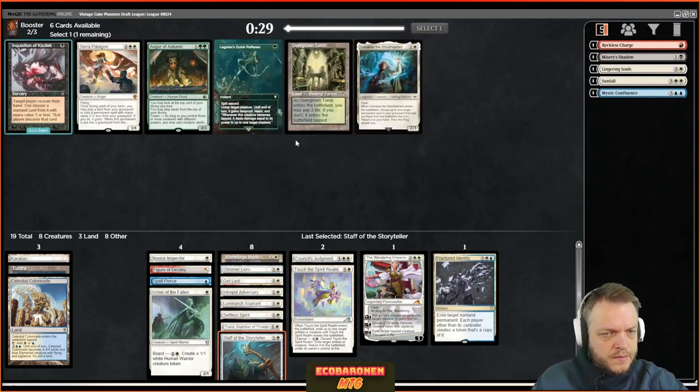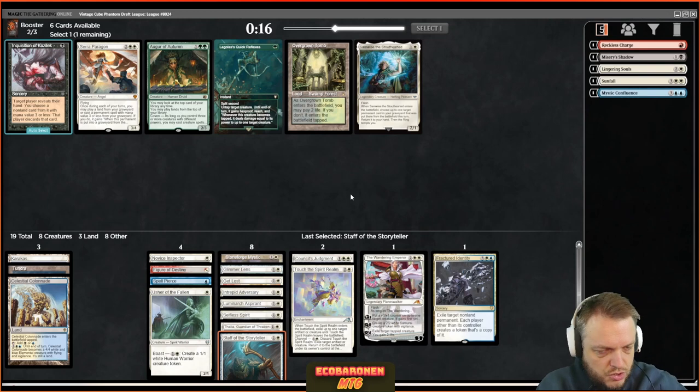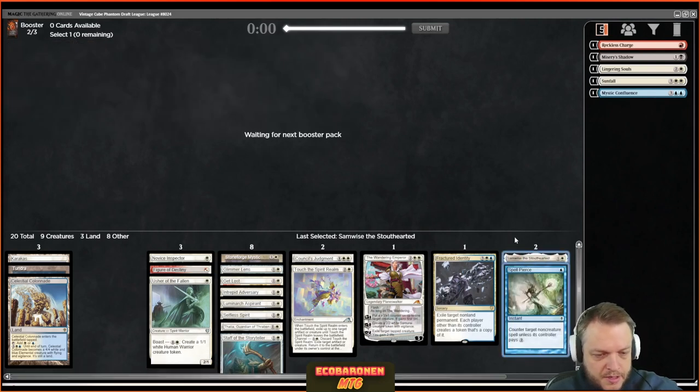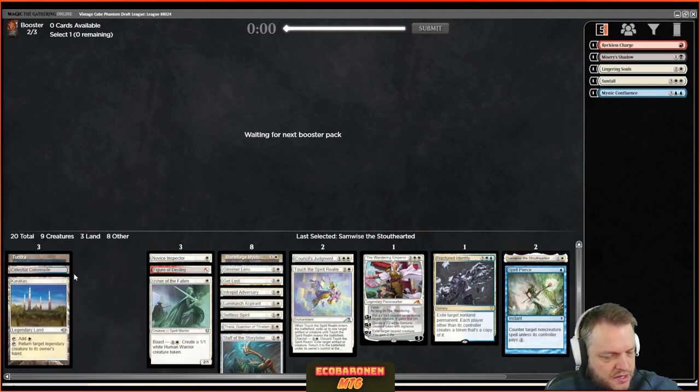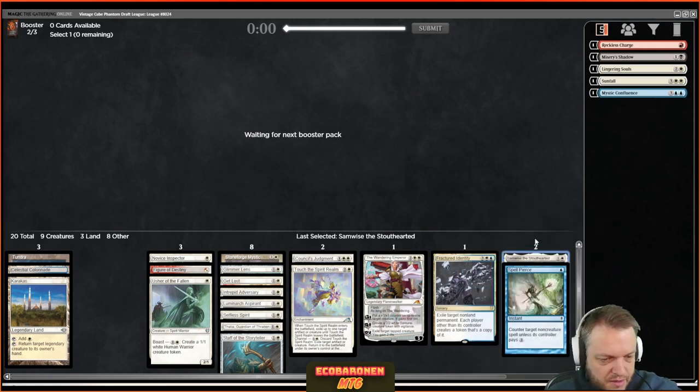We wheeled the Staff — let's take it. There's Samwise versus Serra Paragon; I'll go Samwise. If I get a fetch land it's good. Paragon is good with Lotus in super grindy games but I can easily get another four-drop, so Samwise goes in the maybe pile. Actually, Samwise plus Karakas is a nice combo I didn't think about at the time — it can really grind down the opposition, especially with Karakas bouncing stuff and replaying it.